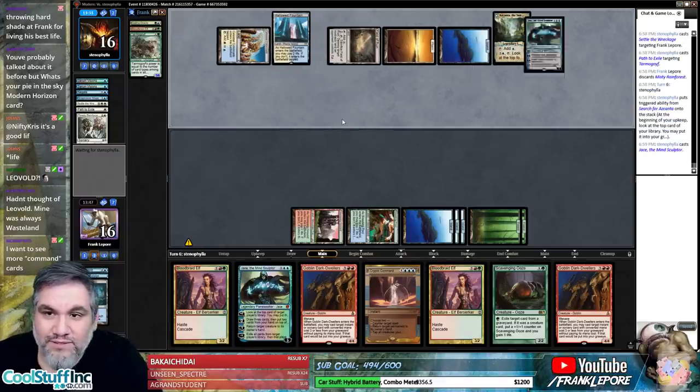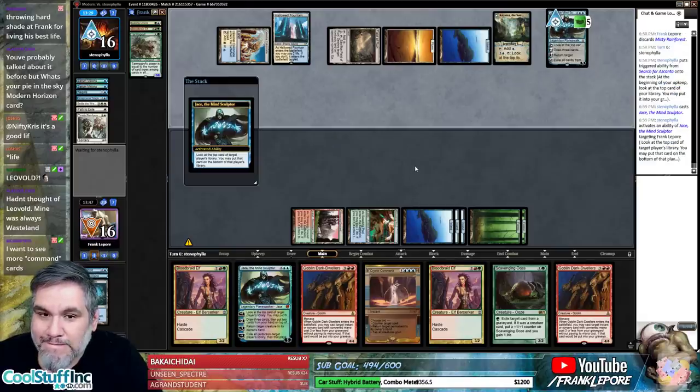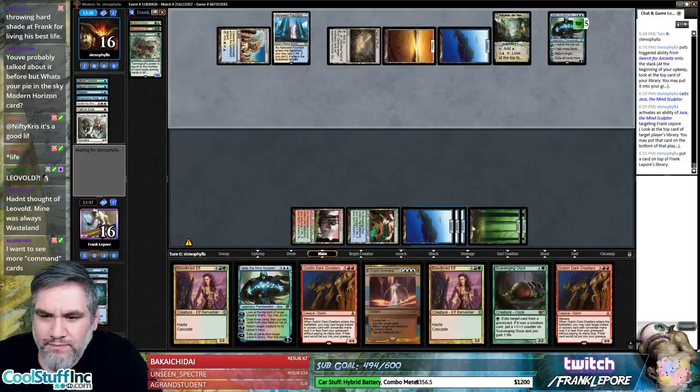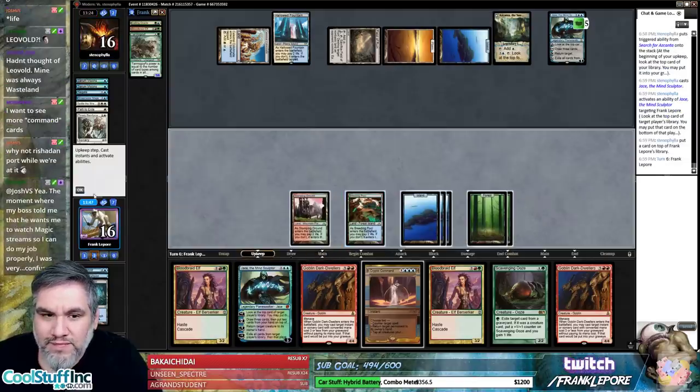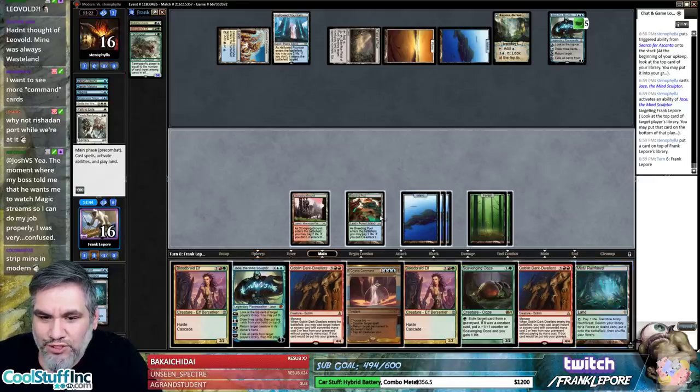So we're actually scavenging and eating a bunch of other creatures. Jace, that's cute. Seven mana — we do need another red for these Goblin Dark Dwellers and we just found it. Bloodbraid Elf — dang, it's too late. We'll still cast it. We were literally one turn late for Azcanta, that's so sad.